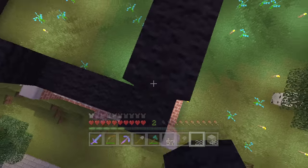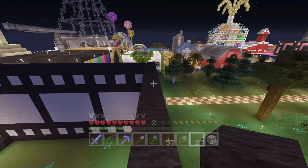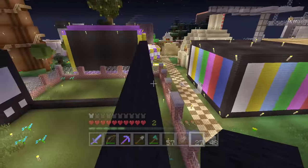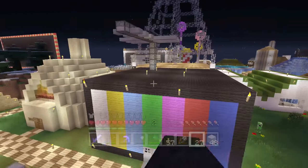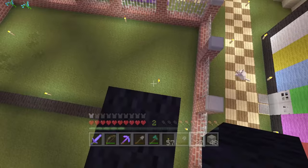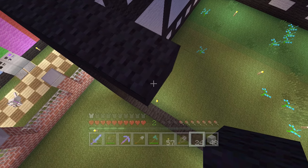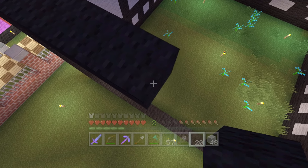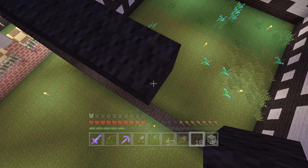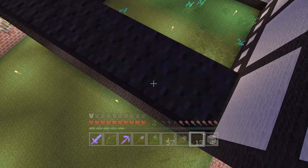I did originally when I was planning this place think about having the entire roof made out of black wool, but then I looked around the area and I was like - wait, the theater is very black. And I'm right opposite the TV station. So I didn't want the film studio and the TV station right next to each other looking too similar. I always try to make sure that buildings fit in with everything around them - I thought it was just too many flat black roofs around here. So I thought I'd have it white instead.